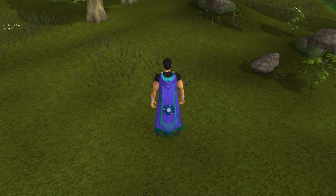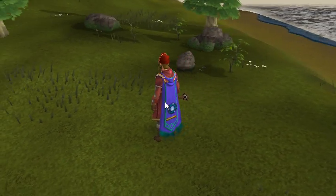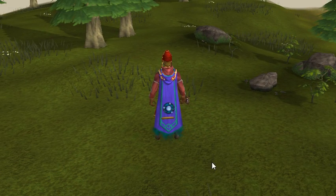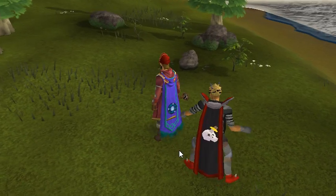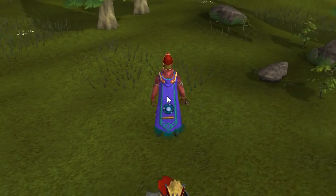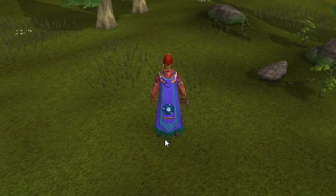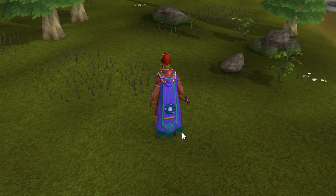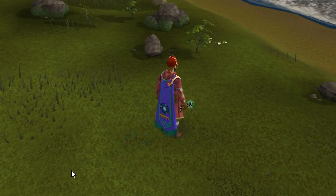So there it is. One thing is, when I train Divination I normally wear my outfit — I got the full Divination outfit, and I was kind of lucky to get it all. But the outfit kind of clips through the cape. Normally what people do is they use the dragon keepsake box or something like that so they can change their appearance, but I've never bought them so I cannot really use them.